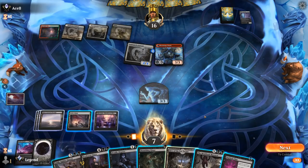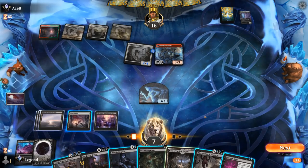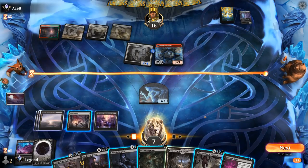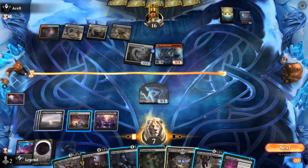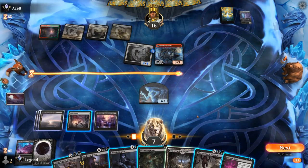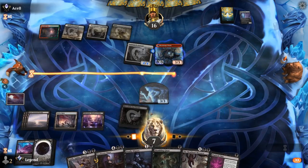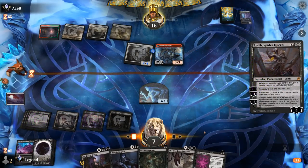I could just Spider Queen, make two tokens, and take it from there. Next turn the opponent's likely to double spell and transform the Brute back. I want to try and kill it with Professor Onyx's minus or set up a Meat Hook Massacre. Could also play Shambling Ghast and pass with Deadly Dispute available with a plan of eventually wiping the board with Massacre. I think I still prefer Spider Queen — make two Spiders.